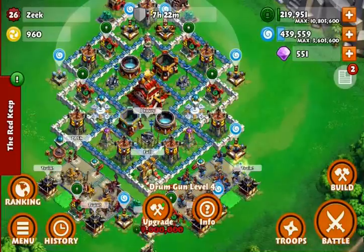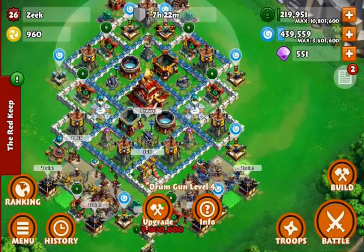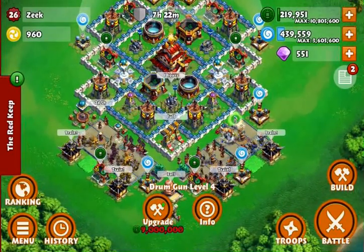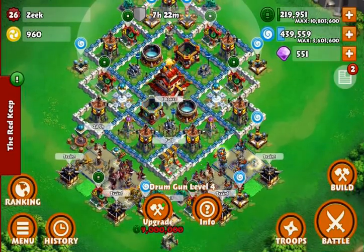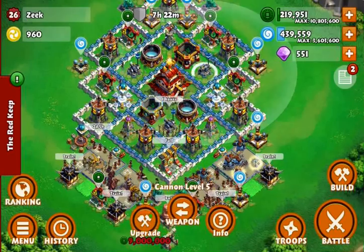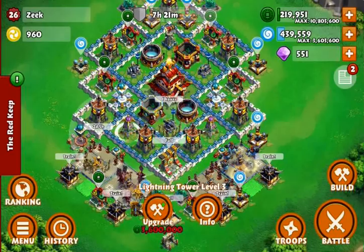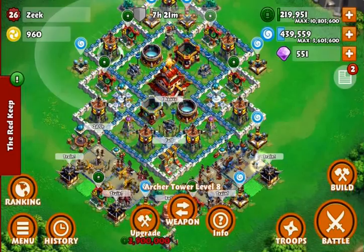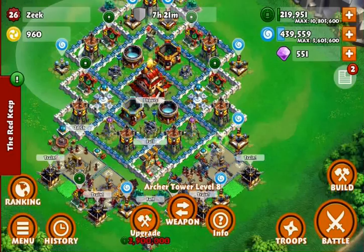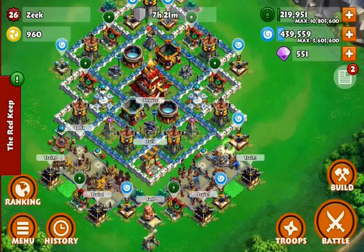Every base is susceptible to the snowball spell — it's really good and takes out defenses in a line very well. I don't think I have many defenses in a really long line; the most I have somewhat in a line is the tower, freeze tower, cannon, and drum gun. If you come across this base design, probably the best thing to do is use the snowball spell to take out those, then attack from the right side.